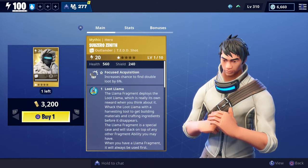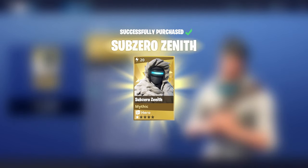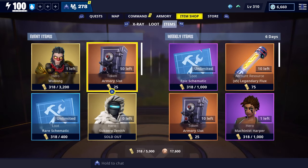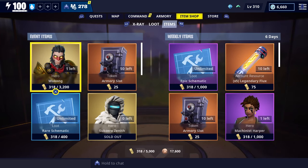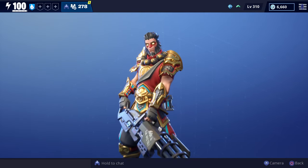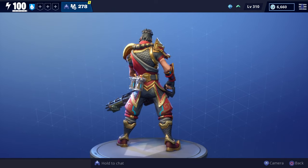For today's video, we're going to get some gameplay with the new Sub-Zero Zenith Mythic Outlander. He's currently available in the event store for 3,200 gold. Not only are they selling him, but they're also selling Wukong in the event store, and he also costs 3,200 gold. We have already done a review on him — I'll leave a link to that gameplay in the description for those who want to check it out.